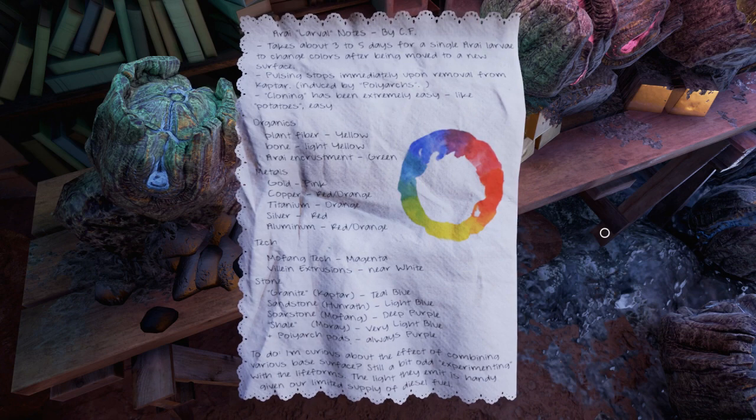Organics — plant fiber — yellow. Bone — light yellow. Arai encrustment — green. Metals — gold — pink. Copper — red-orange. Titanium — orange. It's basically just all the different colors that things change when you put them on it, it looks like.